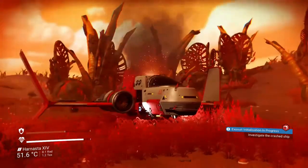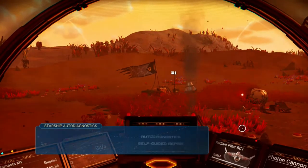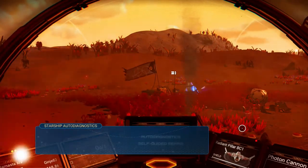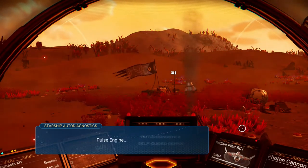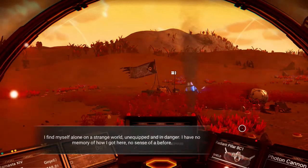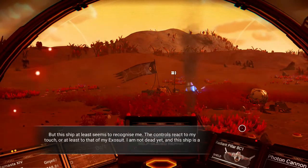It's a crashed ship — we need to investigate it. Hold X to get on board and then it tells you what's wrong with the ship. The ship is broken basically — we need to fix the launch thrusters and we need to fix the pulse engine.